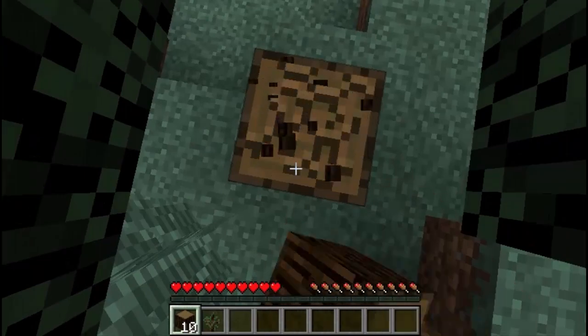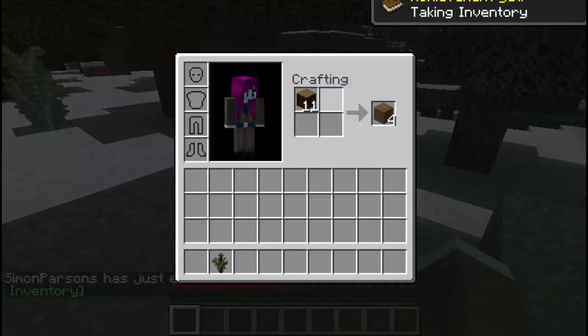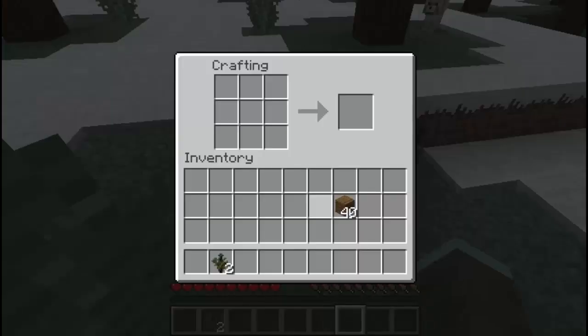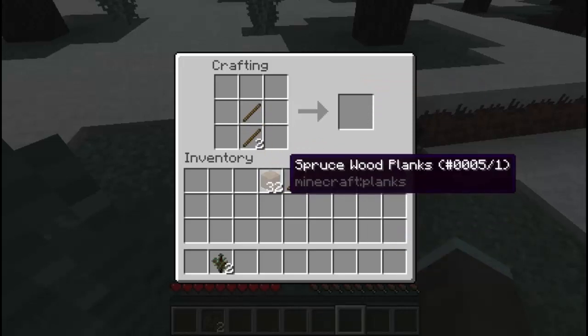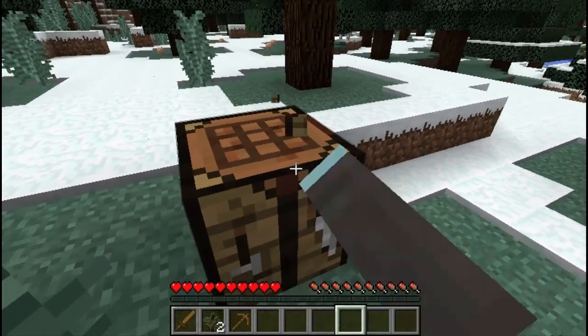This will do to start off with. Now what I want is to turn all of this into planks and make myself a crafting bench. We'll put the crafting bench down and make our very first set of tools. We'll need some sticks for that. So we'll have a pickaxe, and because these pigs are nearby, we'll have a sword as well.